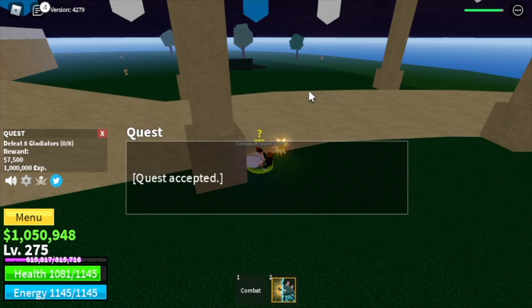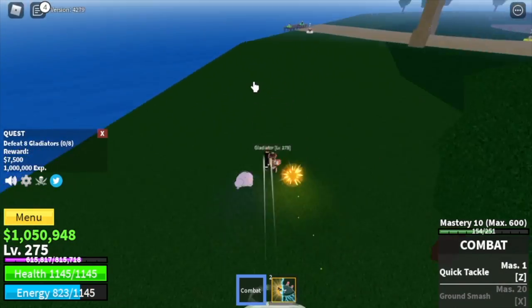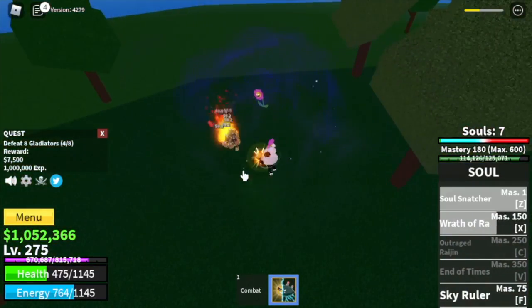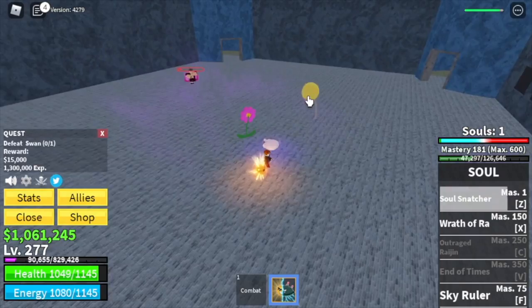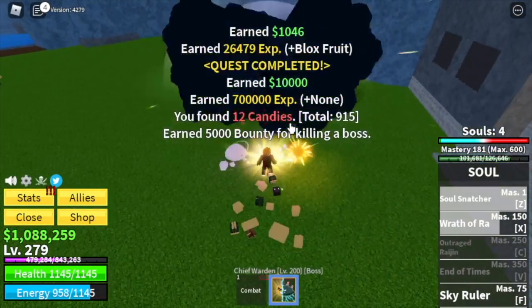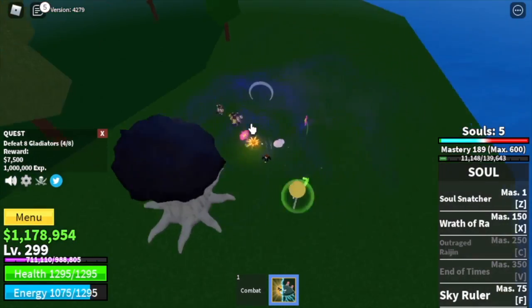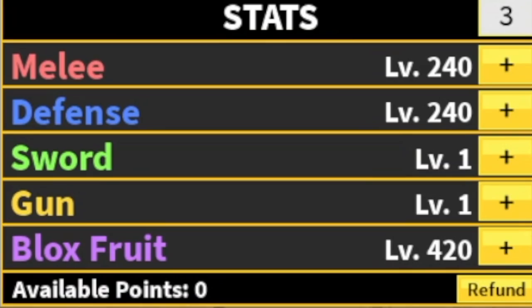Finish one quest with the gladiators. There's an alternative area but the mobs are far and there's no save point. Just lure four at a time and do it twice to finish a quest. There are three mini bosses at the prison: the chief warden at 225, and the warden at 200, but I don't suggest it because of the travel distance. Reach level 300. Stat check: 240 melee, 420 defense, blocks fruit.